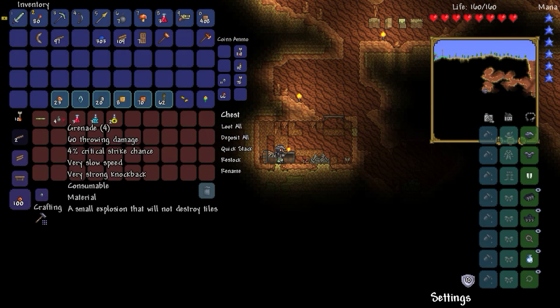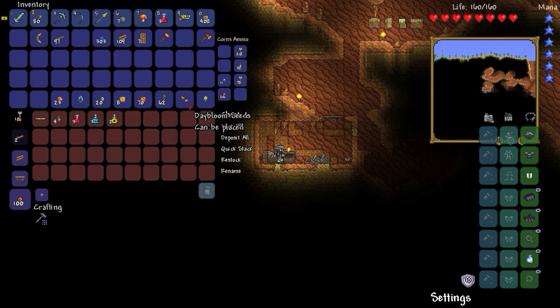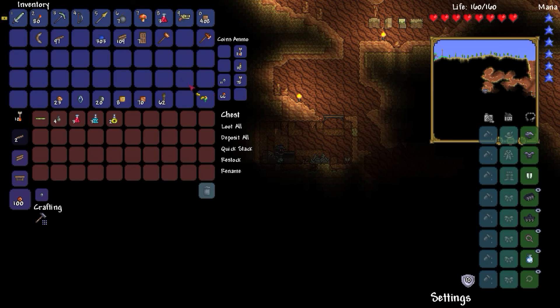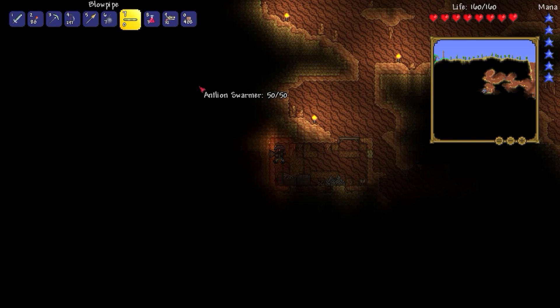Grenade. It seems like it's the regular stuff, but this isn't unique, though. Collection of seeds for ammo — interesting. Do I have any seeds? I have daybloom seeds. Let's pop that into ammo. Or not. Well, maybe I have to get the thing first. Stitched mushrooms. Can I now use them? No. How does this work?